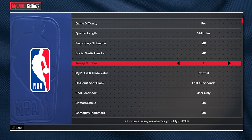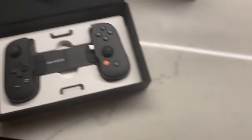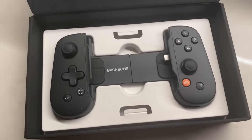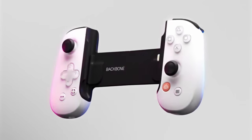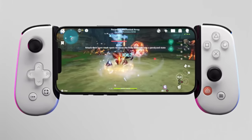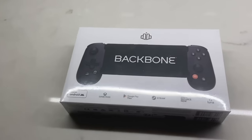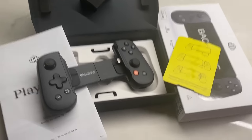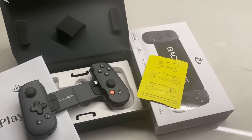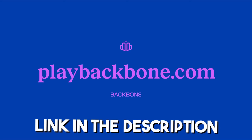But before we get into all that good information, here's a word from today's sponsor. This video is sponsored by Backbone. This device turns your phone into a controller. When I unboxed it, the first thing I noticed was how simple it was — just the Backbone device, stretch it out and insert your phone. It works for any phone size, and you can order one for Apple or Android. It makes playing mobile games a hundred times easier, and you can also play Call of Duty Mobile, Roblox, and even console and PC games using remote play. Backbone also has an app where you can create content — edit, record, and upload videos — and it doesn't drain your phone's battery. If you're looking to play games through remote play or start creating content for really cheap, Backbone is a solid option. Click the link in the description to check out Backbone today.